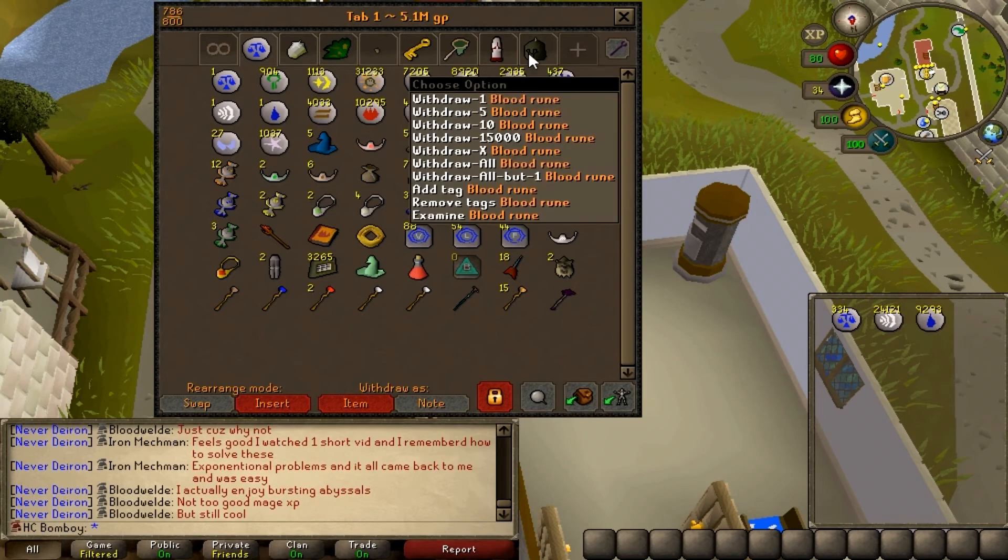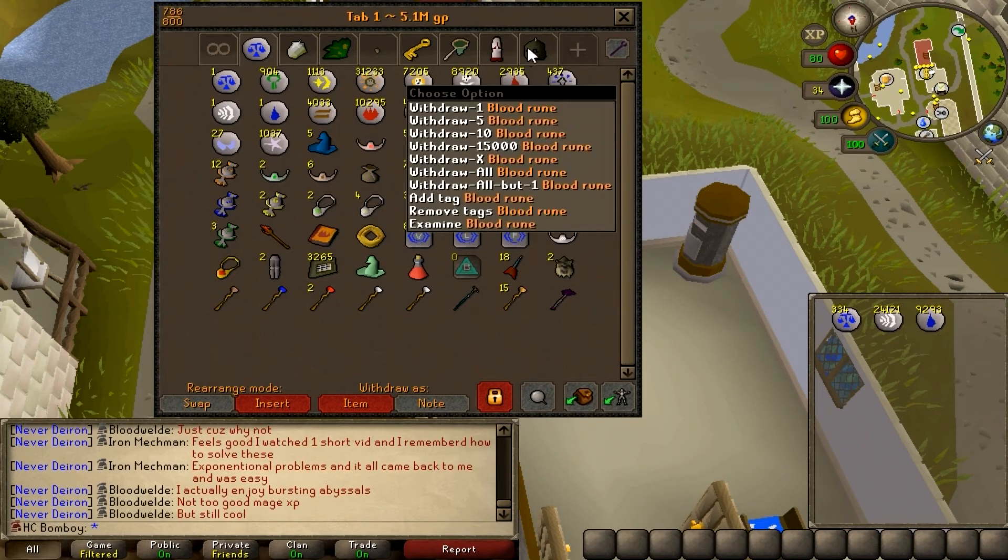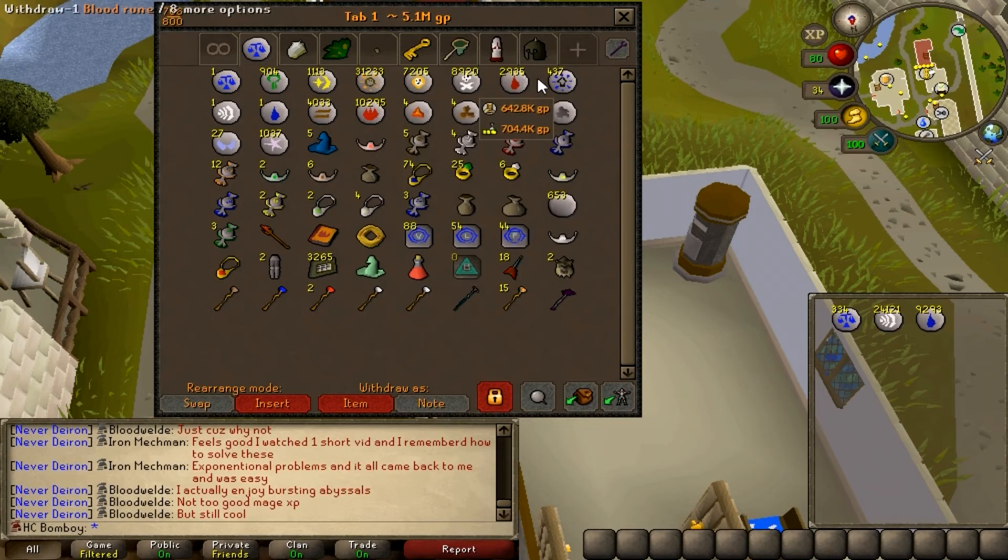I've got about 2,000 blood runes from doing Barrows, up from maybe 300 or 400 before that started. And we've got the ancient staff from Desert Treasure as well.